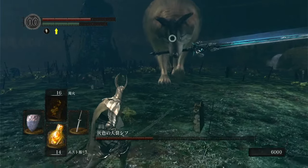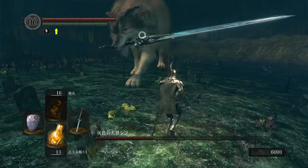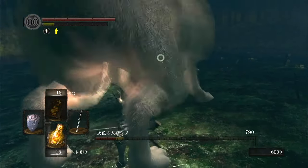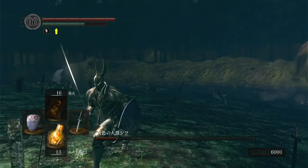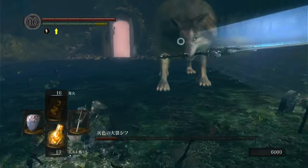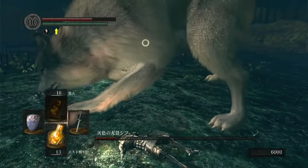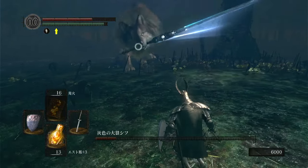I upgraded my Pyromancy hand to level 10, and that unlocked the Pyromancer down in the Depths, in order to learn the better Pyromancies. I went through the Painted World and got the Pyromancies there. Playing the game with Pyromancies is also easy mode. But I just wanted to see what they do — collect them, try them out, see if they're any fun.